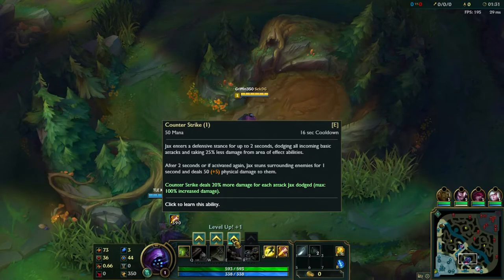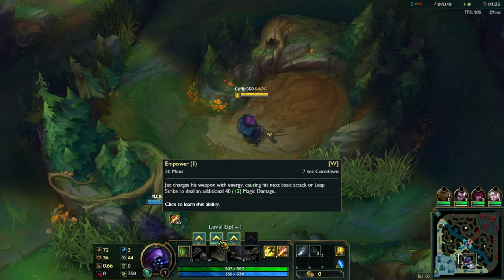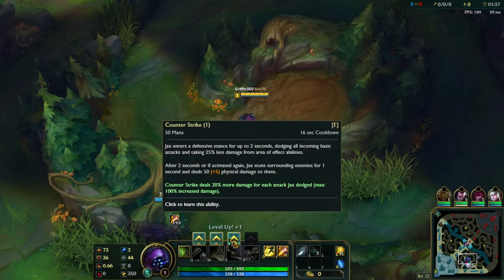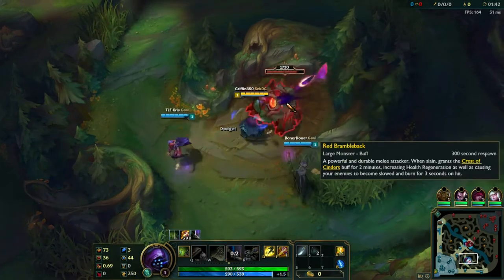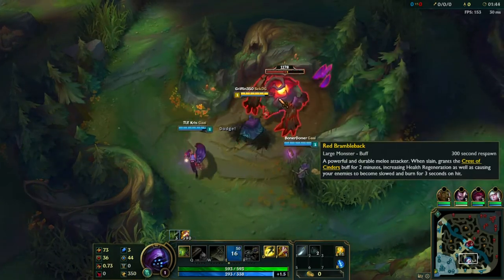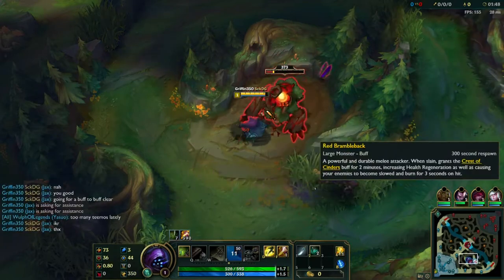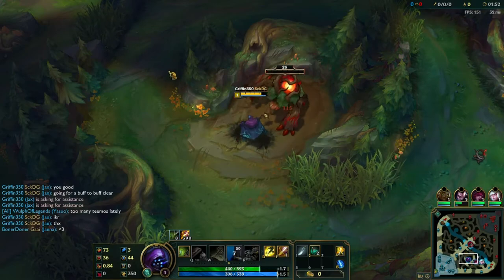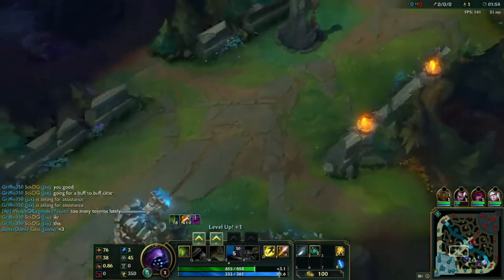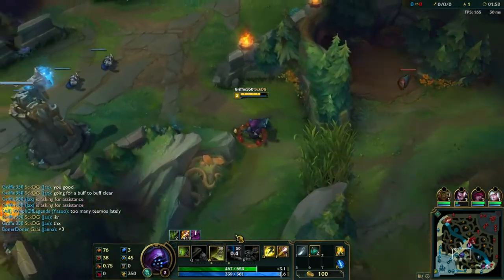I'm going to cover three main jungle clear routes for you to begin with in your game. I only use one or two of them normally. The one you're going to see right now is a buff-to-buff clear. It's really good for level 3 gankers, so if you're playing Elise especially, it's really good on her.